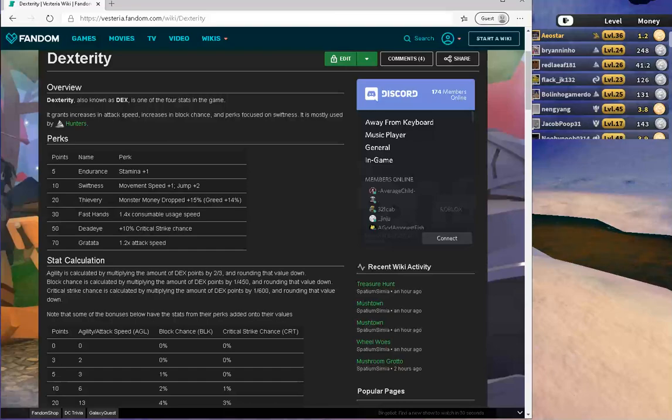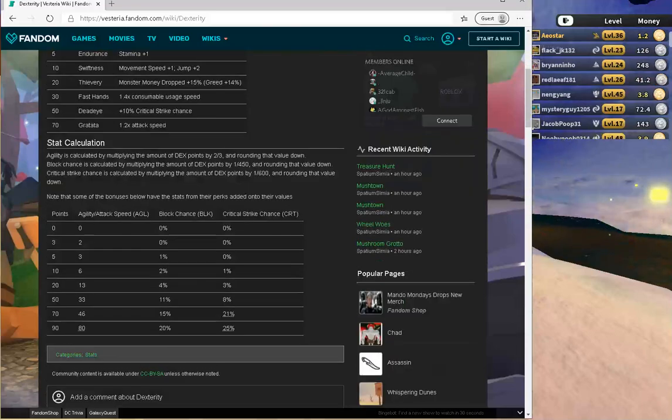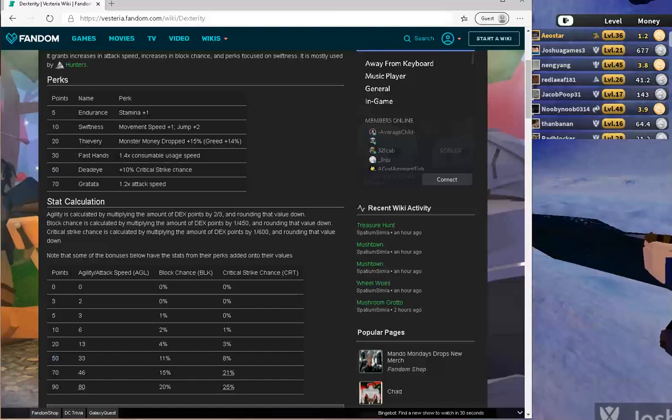I'm still pretty new to this game, but I went to the wiki and found these stats — that's why I wanted to share and talk about them. At 70 dexterity, the wiki says you get 21% Crit Chance. But back at the perks, at 50 you get 10% Crit Chance. So if you only want Crit Chance, just have 50 Dexterity.